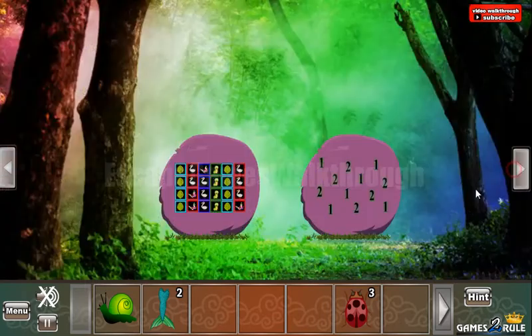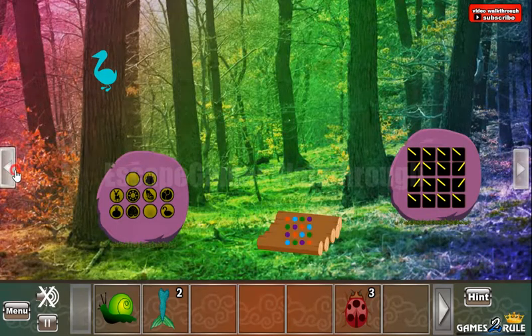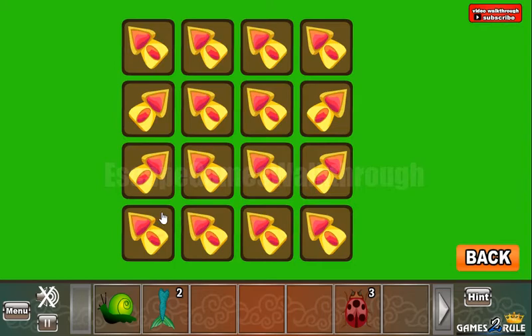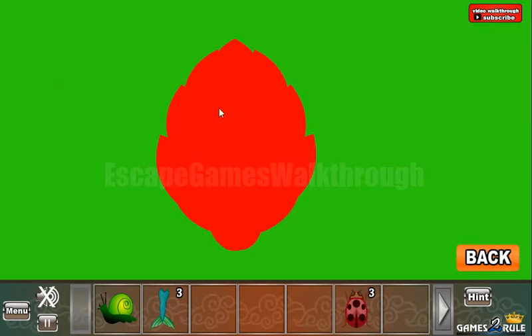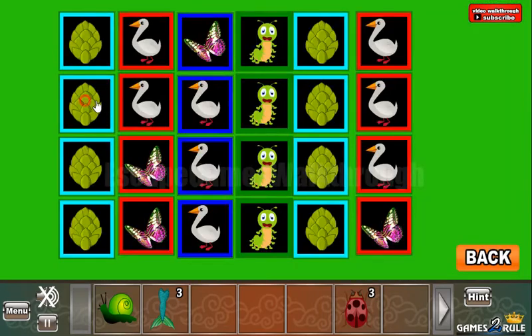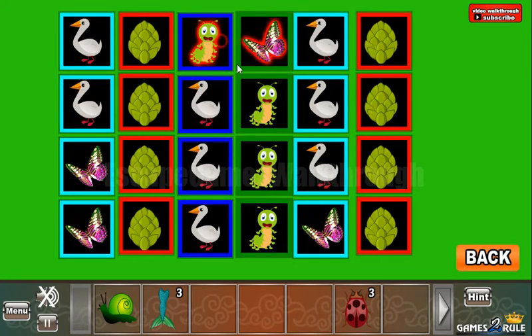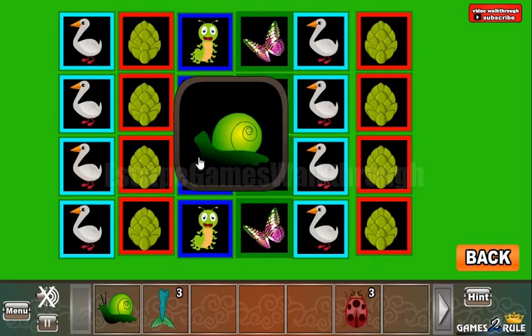Going further. Let's look at this hint here — left and right corners selected. And this left and right corners we are to use here. We've got another tail. Now let's look at this hint: the caterpillar is blue, the cone is red, the bird is light blue, and the butterfly is green. So we need to place these items on the corresponding colors — cones are red, caterpillars are blue, birds are light blue, and butterflies are green. We've got this snail.